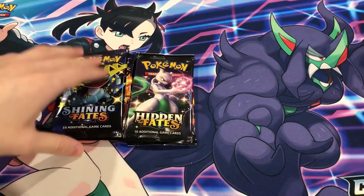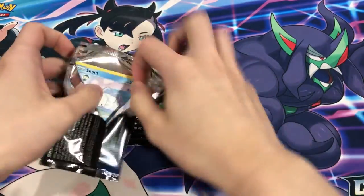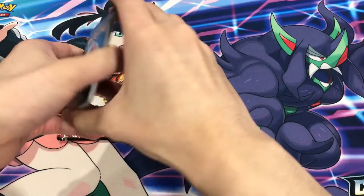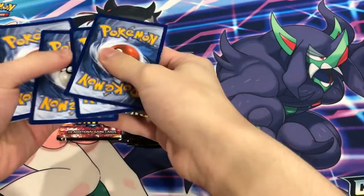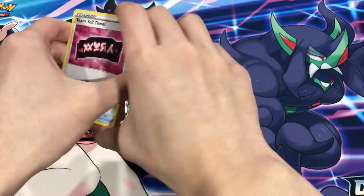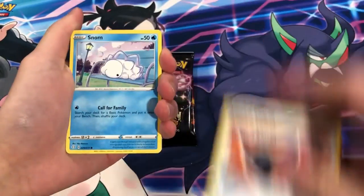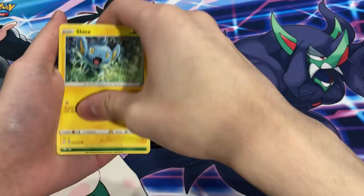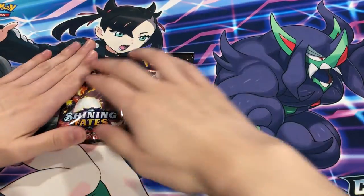Let's see if Shining Fates can catch up. We're getting ever so close to 100 subscribers - when we get there I'll do a crazy video. Maybe Hidden Fates ETBs, the Vivid Voltage build and battles which are going for almost $100 each. We'll do some Lost Thunder, maybe Celestial Storm, Evolutions - honestly I might let you guys choose. Bawa Guy, Reverse Shield, Stomp, Trampeze, Weasel, Shinx, Reverse Yama - just a rare at the end. Shining Fates ain't doing too good, but gotta believe.